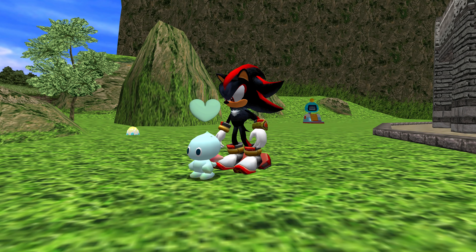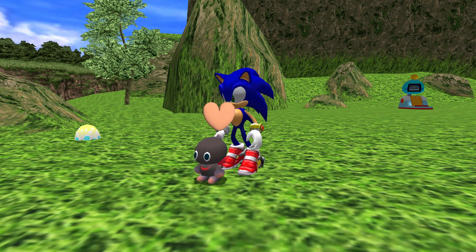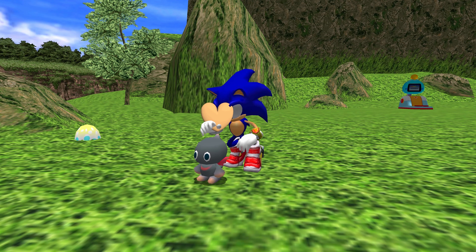So in this case, start using dark characters to raise the Chow. But if you use them too much, the Chow will start to turn black and its wings will start to look like demon wings. In that case, start using hero characters again to bring it back to neutral.